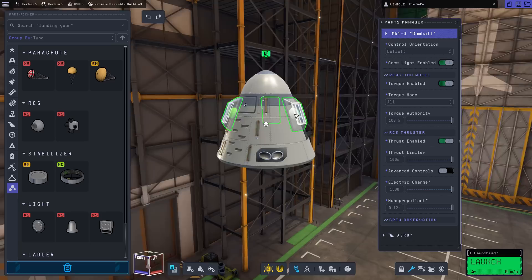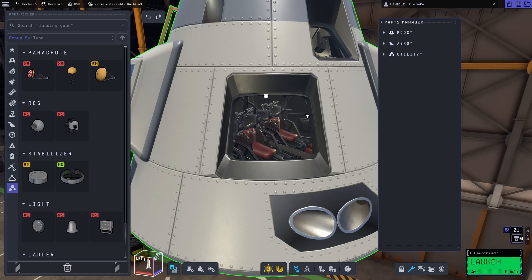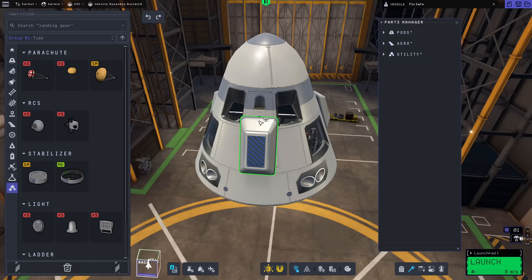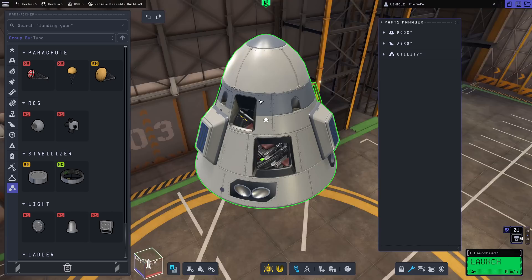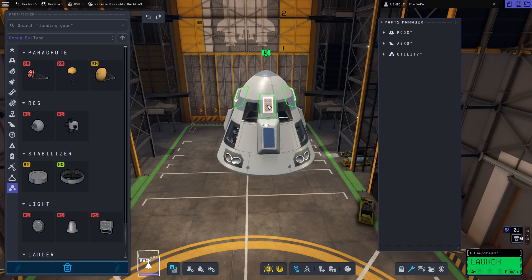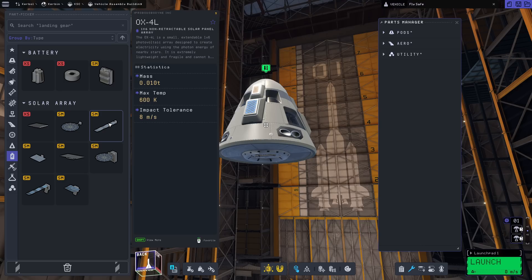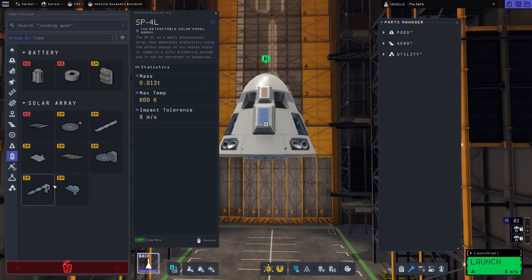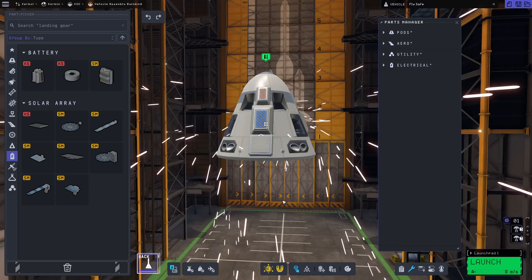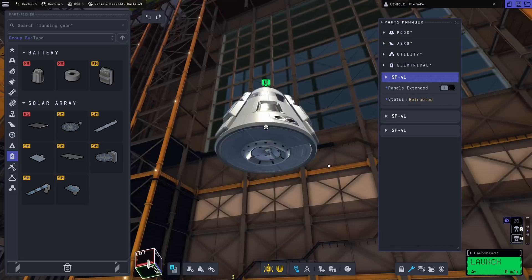We're going to put a nose cone on the top since we don't need parachutes there. I'm limited in parts so I have to work around those limitations. For survivability we're going to take radially mounted parachutes — I'm going to put three of them on here because of how they line up with the stairs on this pod. We'll add drogue chutes right on top of that. I'm also going to put in some electrical using new collapsible solar panels that retract — placing them on the bottom of the pod.